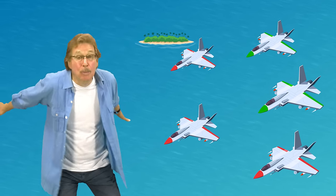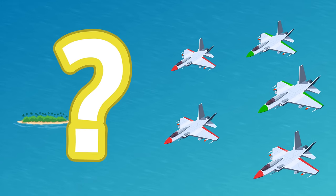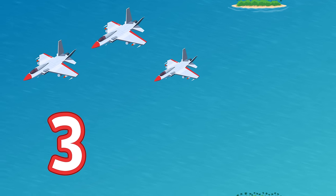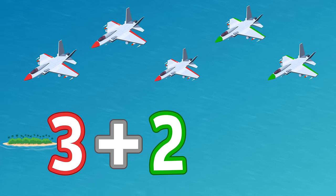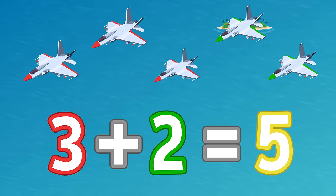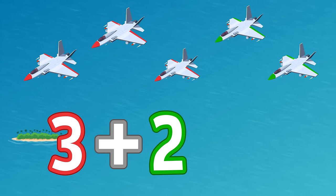Here are three jet planes. Here's how they move. Add two more jet planes. Show me what they do. How many jet planes? Add and move. 3 plus 2 equals 5.